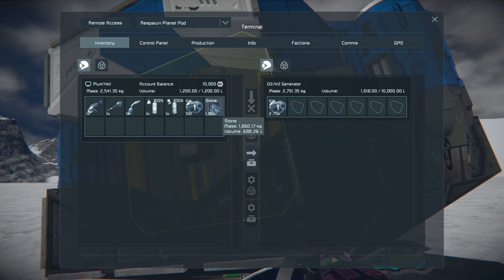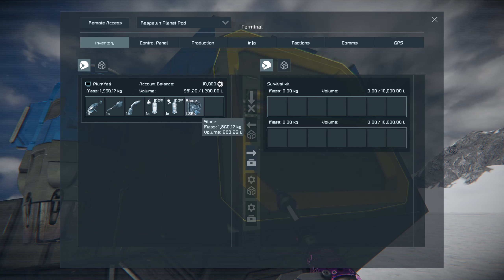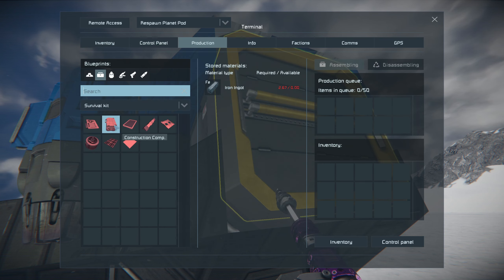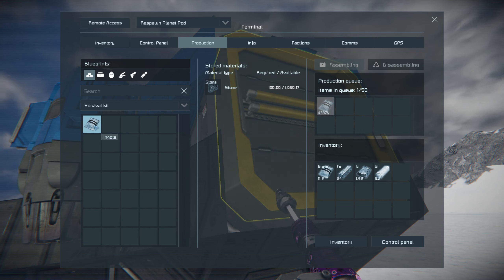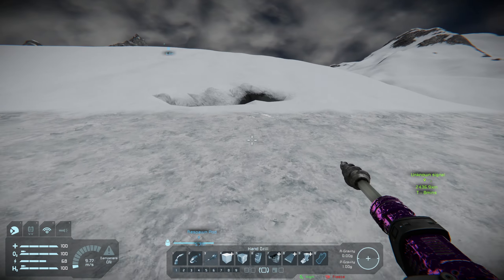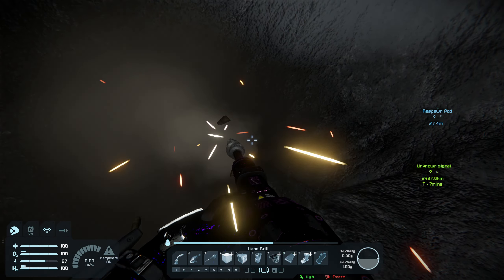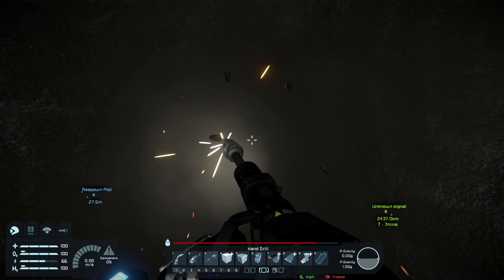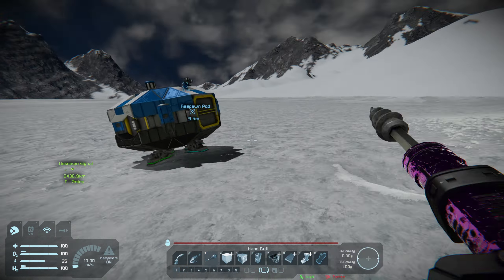We're going to go in here and put all of our ice in — one component couldn't be deposited, that makes sense. Then we're going to take our stone and deposit it. We're going to go to production, choose ingots, hold shift, and click a bunch of these so that as we throw rocks in here the first thing it's going to do is make gravel and then iron and all kinds of other stuff. Obviously I need a lot more stone, so we'll go pick up some more rocks. At the beginning of the game you're basically just mining rocks, trying to get enough ore to be able to do things.